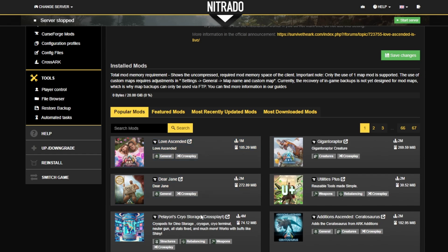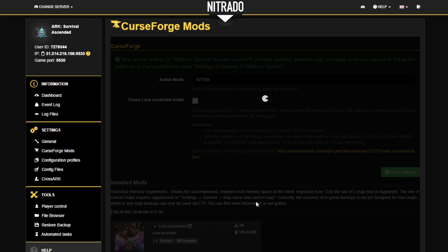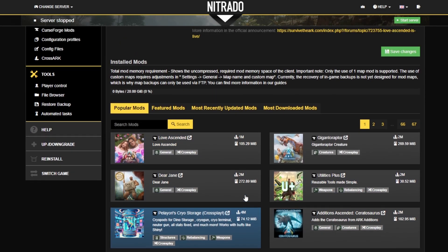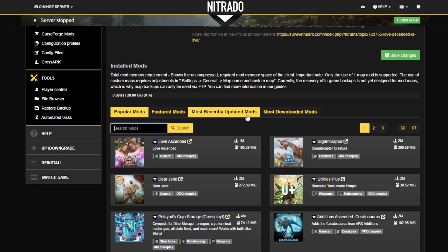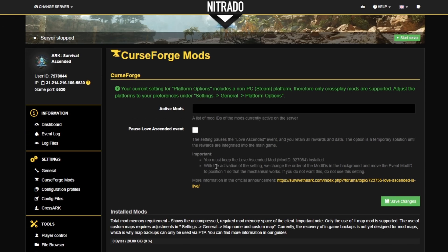Here are some of the most popular mods. All you need to do is simply click on it to add it — you can see it has installed the mod via the mod code. If you wish to remove it, click on the mod and it removes it, as simple as that. There are so many different mods to choose from, with a search box available. We've also got all of our official ASA mods, including the Dear Jane mod and any events that are running. Love Ascended is featured here. Definitely have a look through these if you like to play modded.